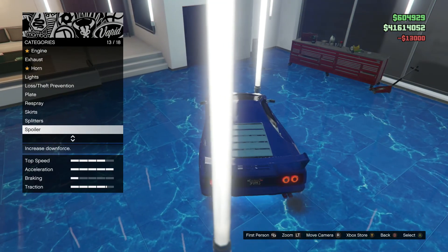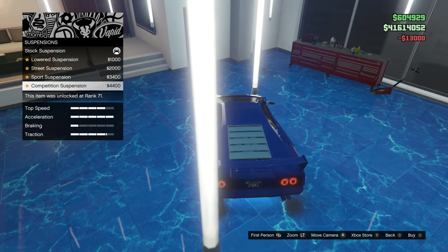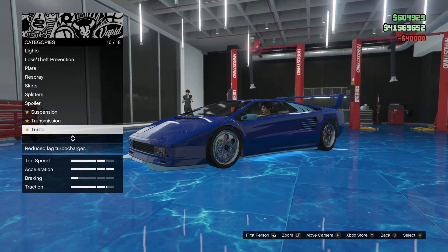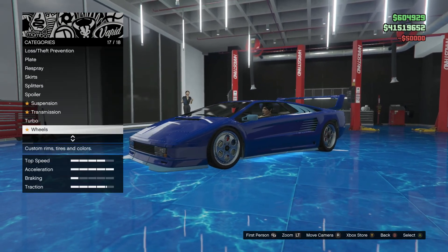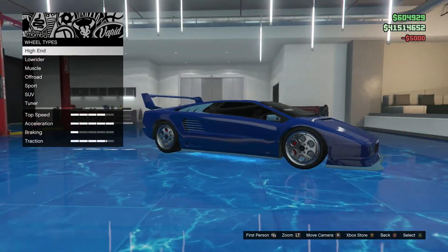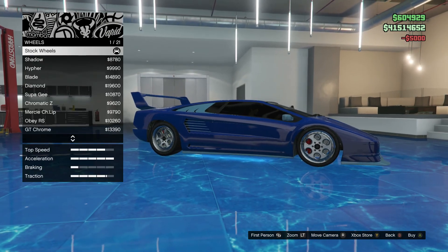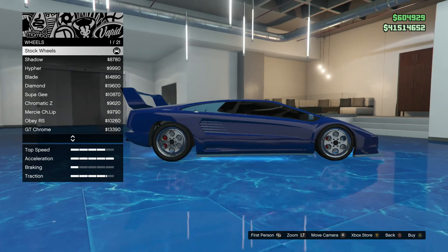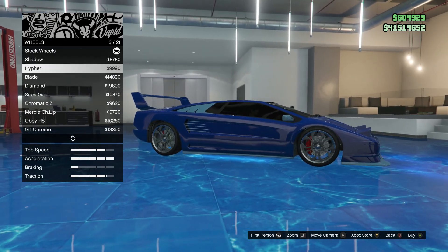All right, suspension lowered to the floor, transmission upgraded to the max, turbo installed. Windows — black that out. Wheels — weird looking rims but whatever, let's see.